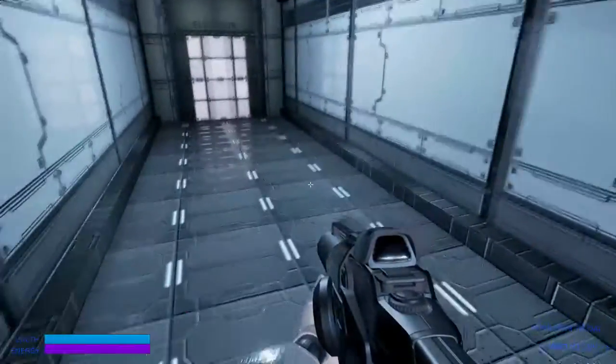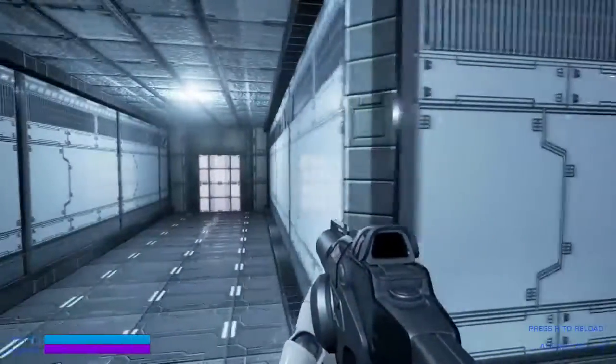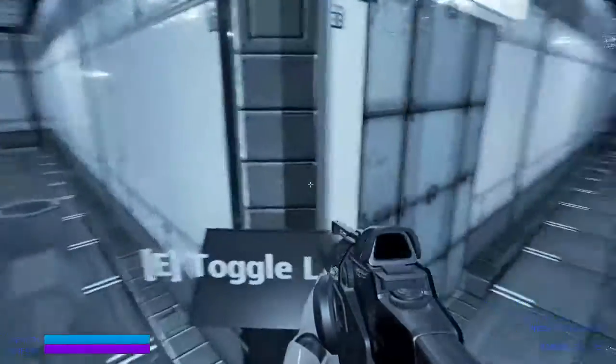I've textured the floor and the walls and the roof to kind of look as plasticky and metal — the kind of materials you would usually find in a sci-fi ship. Over here is a control panel to toggle the lights on and off.